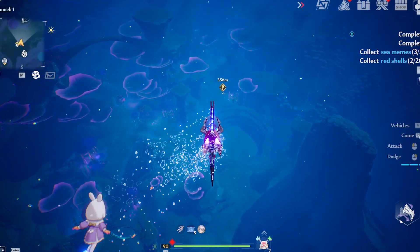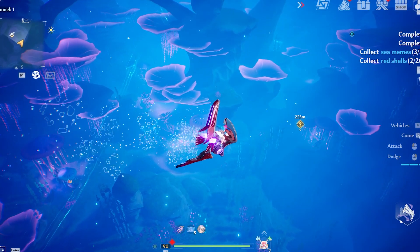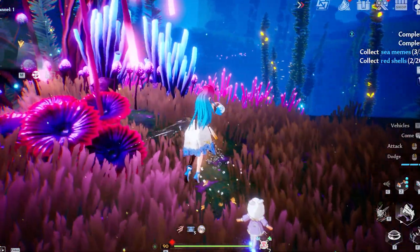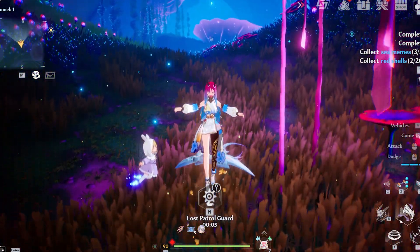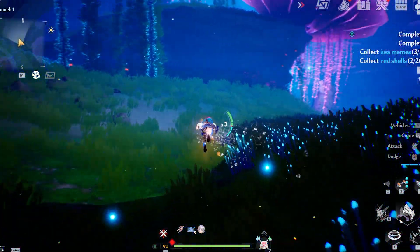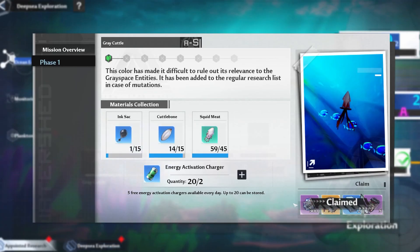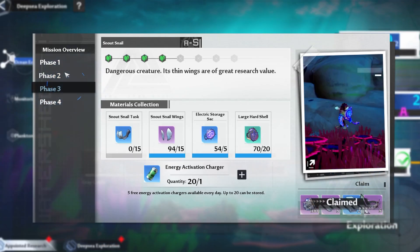You can get pressure control units from the combat simulation device, which are kind of like the gold cubes from the Disorderly Lost City — you may need some friends to help with those. The other way is to find the lost patrol guards, which I haven't even completed unless you've been a completionist. If you have at least one pressure control unit, you can find all sources listed in your inventory — it'll tell you exactly where they are, which is a really nice feature. But my preferred way is just through the research tree. If you've been farming and using your energy, you've probably already done the bottom row of research, which has all the ones you need.